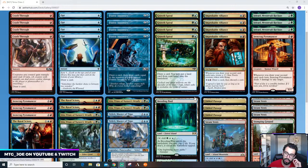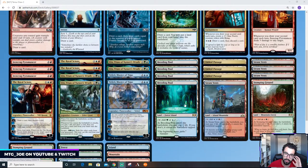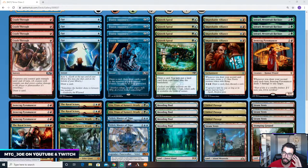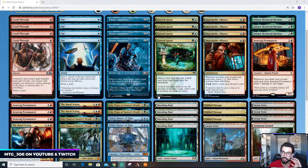Mana base wise, we have all the shock lands, three Fabled Passage, and a bunch of basics. Really what you want to do is set up turn two with one of the payoffs — whether Improbable Alliance or Joriel — potentially turn three Pyromancer, and then spend the rest of the game drawing cards. Even just getting ahead on lands can be beneficial, so you can play a card and then draw an additional card that same turn.